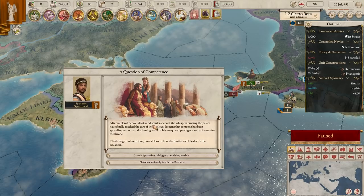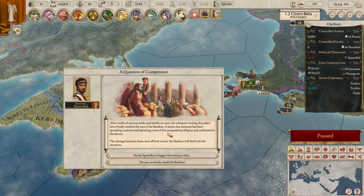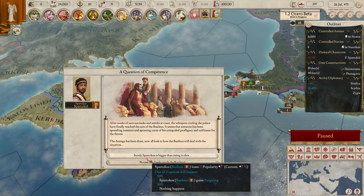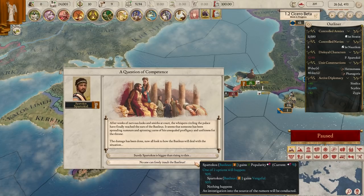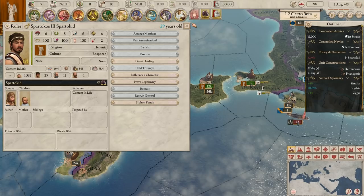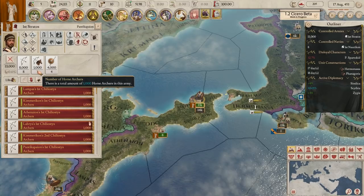A question of competence event: the whispers circling the palace have finally reached the ears of the basilisk - someone has been spreading rumors about his profligacy and unfitness for the throne. Surely Spartacus is bigger than rising to this, or no one can freely insult us. We'll gain popularity doing this but there's a 50-50 chance he may become vengeful. Let's see - nothing happened, he didn't get vengeful, we just got popularity. That was a good gamble.